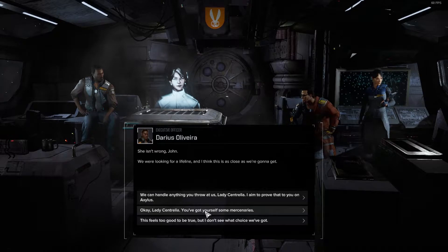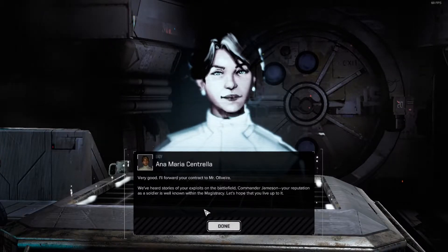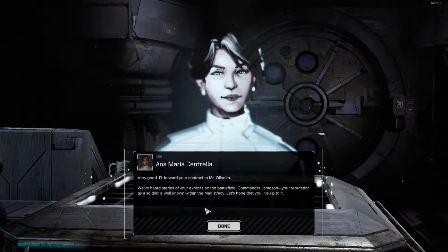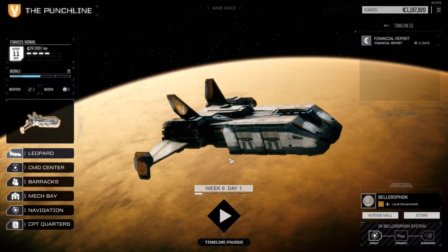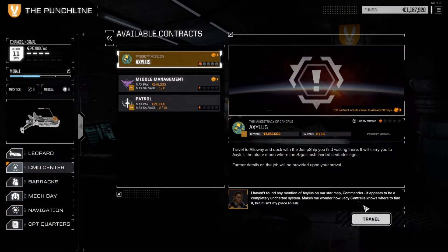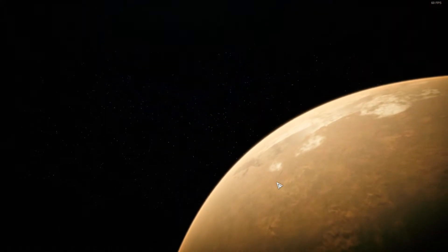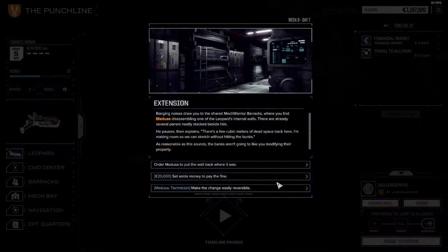She isn't wrong - we were looking for a lifeline and this is as close as we're going to get. Okay, you've got yourself some mercenaries. Another 18 days of travel, 1.1 million, 14 parts of salvage with 3 we'll pick. Off we go. We got one of our first events - banging noises draw you to the shared MechWarrior barracks where you find Medusa disassembling one of the Leopard's internal walls. There are already several panels neatly stacked beside him - he's making room so they can stretch without hitting bunks.